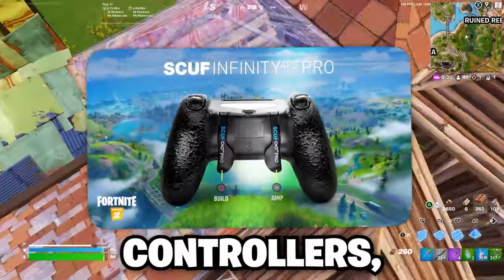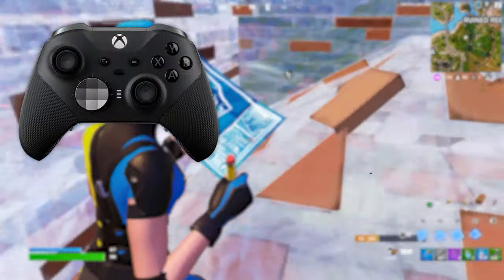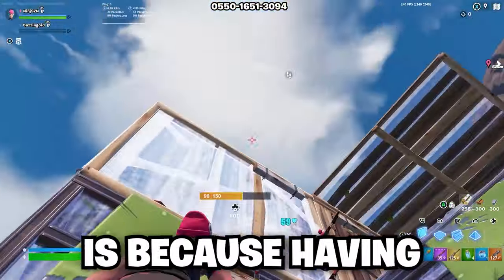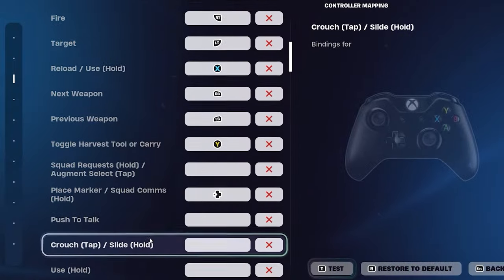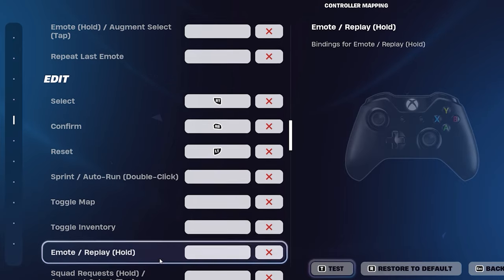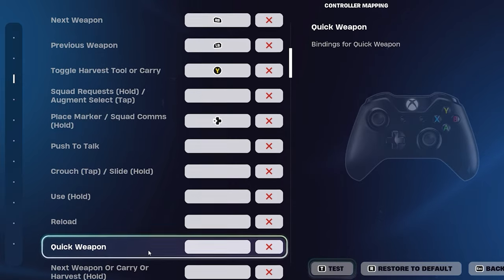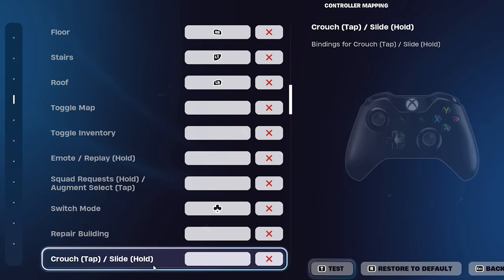Now for two-paddle controllers, starting with Xbox. If you're interested in getting an Xbox controller with two paddles, I recommend the Xbox Elite, a Scuf, or a PowerA Fusion Pro. Bind jump to your right paddle, and bind your paddle to the D-pad — having a paddle bound to a face button is pretty much a waste since it's easier to reach face buttons than the D-pad. Switch mode goes on the second paddle, also bound to D-pad. For edit binds: R2 to select, RB to confirm, LT to reset, and left stick for edit building.